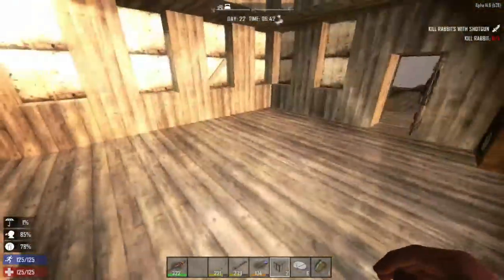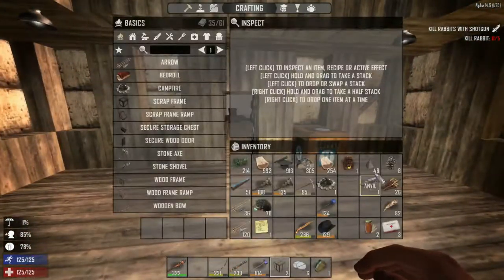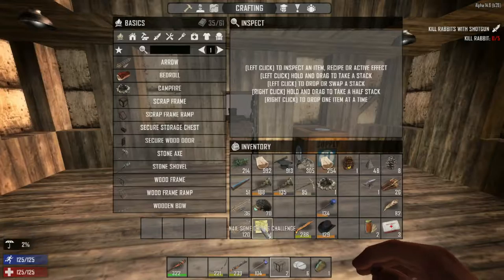Well, hello everybody, welcome back to another wonderful day — a Charlotte Wars adventure in Seven Days to Die! What are we doing today? Well, it's day 22, so now we can leave our base.